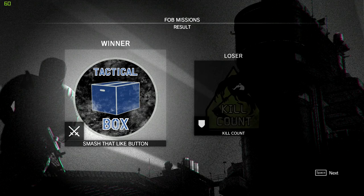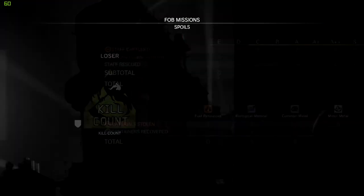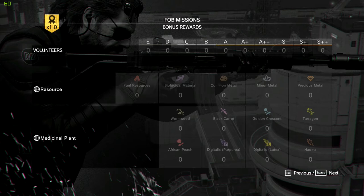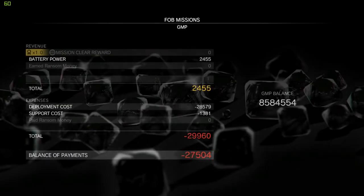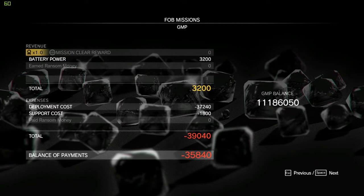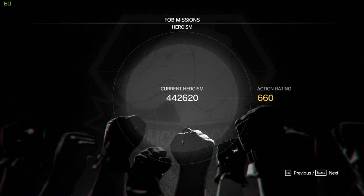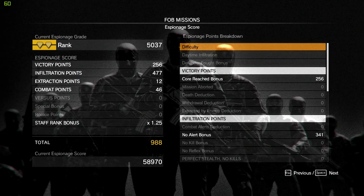Completed five out of eight tasks — pretty good. And we got all the prisoners, which is awesome. Just remember to smash that like button. No resources though — I thought we'd at least get some. And I got no money from that? Oh, I did get some. That's weird — I must have not completed an objective for some reason. Maybe that was because it was the base development platform. I didn't get a lot from that.